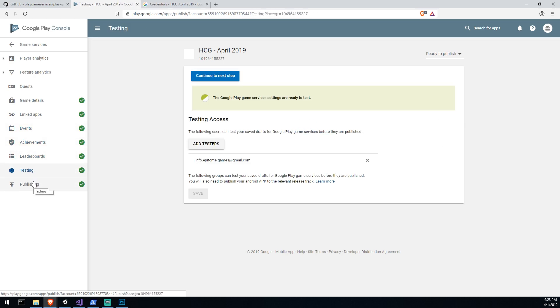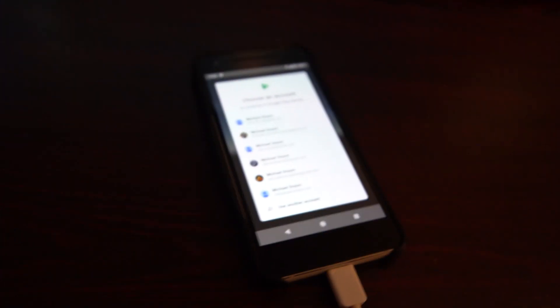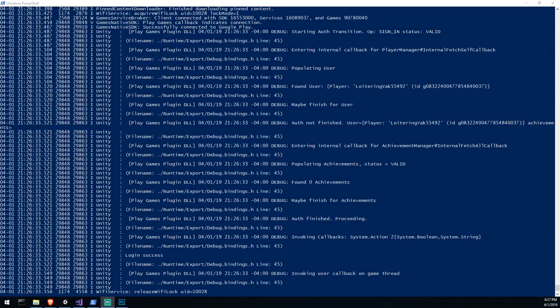I was going to use the Save Games feature anyway, so I went ahead and published the service. Then I tried the build again on my phone, hooked in logcat, and it worked — login was successful.